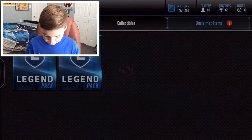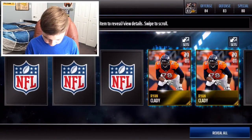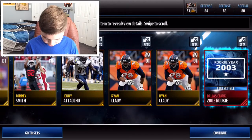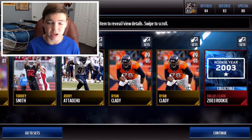Let's go ahead and move on to the second legendary pack out of the three. We get two vine clades back to back, and we get a Tourie Smith. Here's our legend item — we get a Dallas Clark 2003 rookie. That has to be good because Dallas Clark just came out.